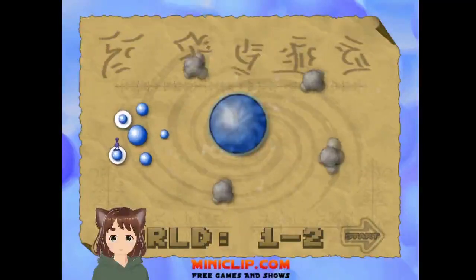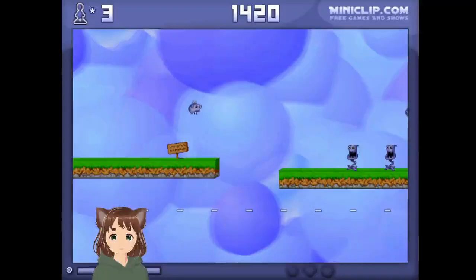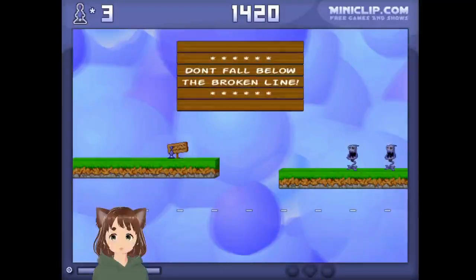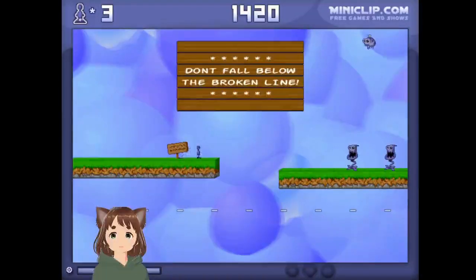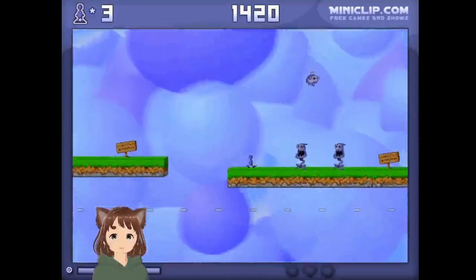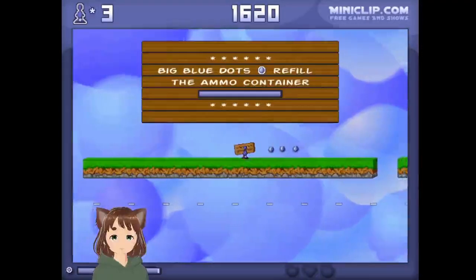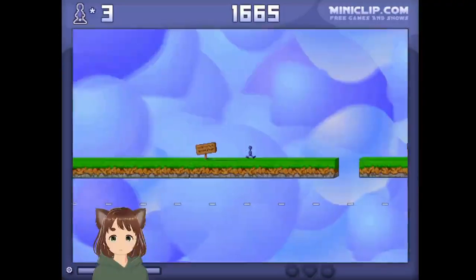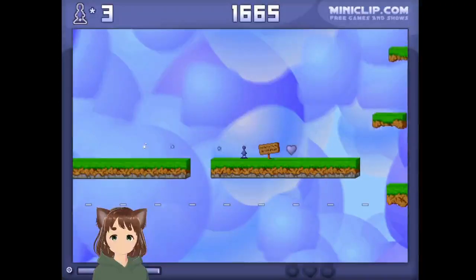This is World 1-2. Go to the exit to complete the level. Don't fall below the broken line — if you fall below there, you'll die. This is like a game where you have three lives. You can collect extra ones. Blue dots — you're building a mountain. There are little blue balls over there. This is me using my ammo.